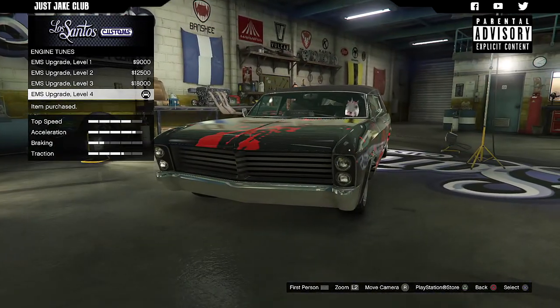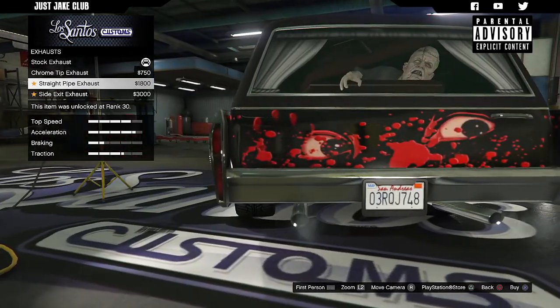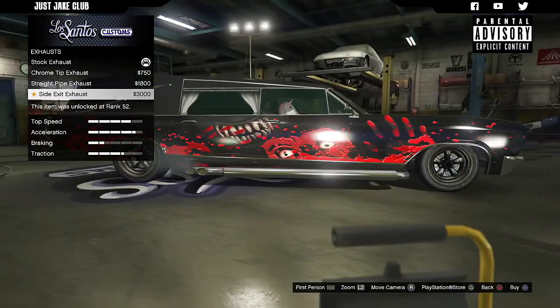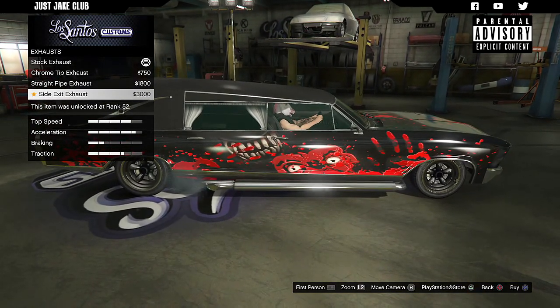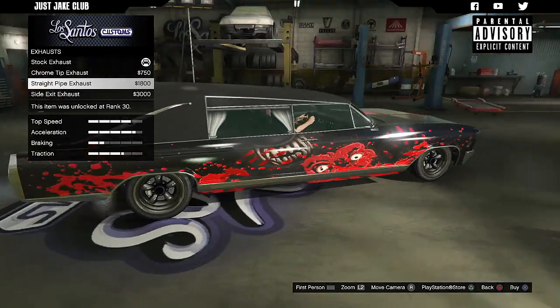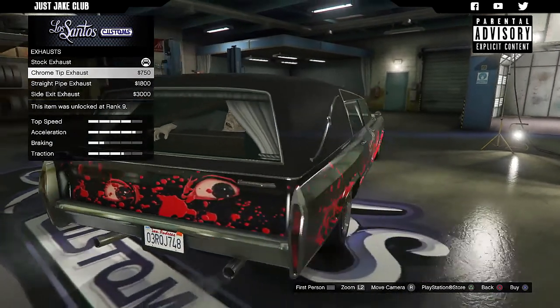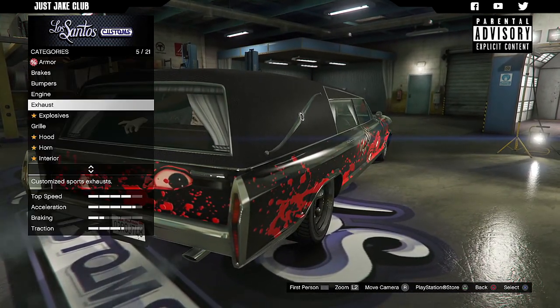Next we've got the engine — obviously you want to grab a level 4 engine upgrade. Then we've got the exhaust: we've got the chrome tip, the straight pipe, and the side exit. I'm not a massive fan of the side exit exhaust, especially that design. The straight pipe and the chrome tip are the options — personally I think the chrome tip looks the best, so that's what we're going to go with.